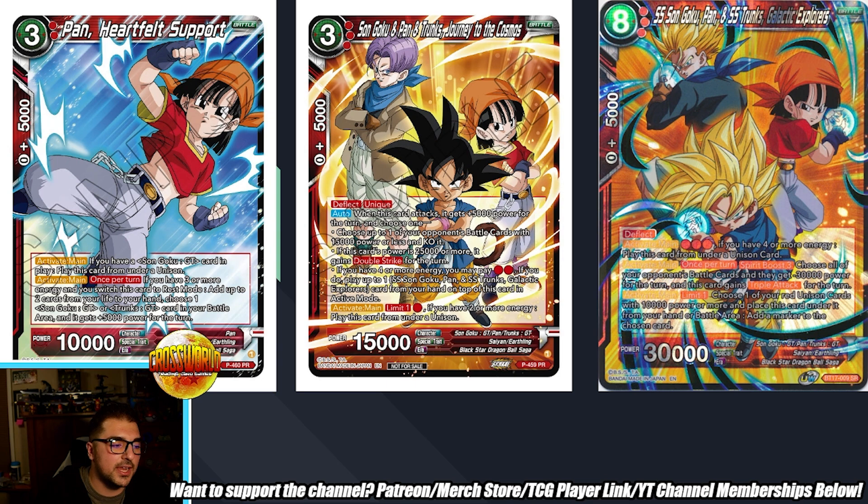That's really huge for multiple reasons - you're getting free power on your battle cards, and this deck benefits a lot from increased power. But more importantly, you can take up to two life. This was a big deal because back in Set 17 there was a debate about whether to play Raditz Super Combo or Krillin Super Combo. Krillin Super Combo lets you draw one while you have a unison in play, which was always live since you always had a spaceship. But Krillin wasn't searchable. Raditz wouldn't always be live if you got stuck at six life - Pan Heartfelt Support fixes that, which is huge for the deck.